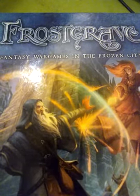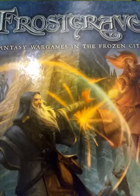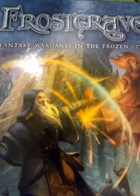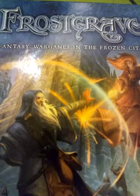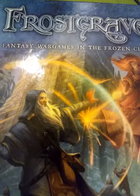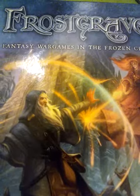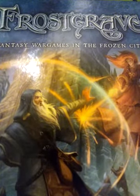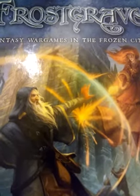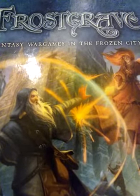You'll also need two wolves, a small construct - basically something you can paint up as a golem or find some kind of golem miniature, there are tons out there - an imp, two ice toads, six rats, a white gorilla, a medium construct, a minor demon, two snow trolls, up to three giant worms, a werewolf, a vampire, a large construct, and a genie.